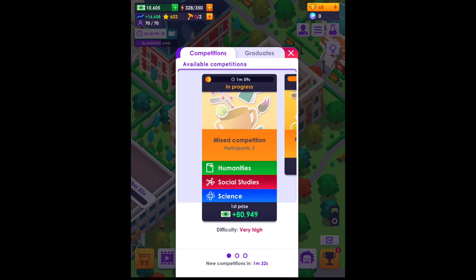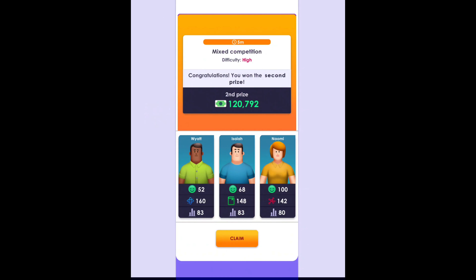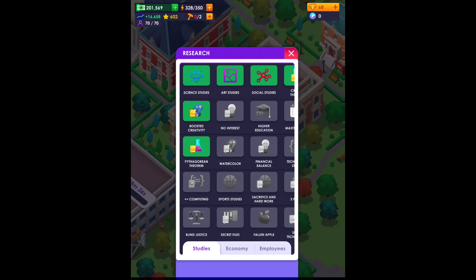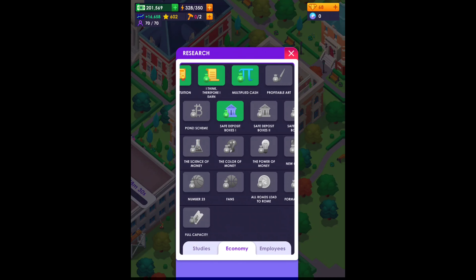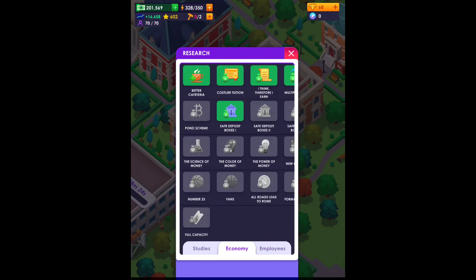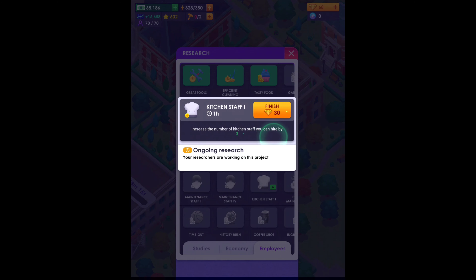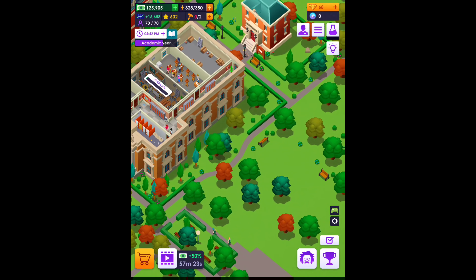Let's start doing these competitions — participate, claim, claim — and that's all we have so far. Research-wise, I think I've been doing this the wrong way. I've been focusing on studies and haven't really been clicking on economy much, and I haven't been taking care of the employees. Kitchen staff — increase the number of kitchen staff you can hire by three. Let's go ahead and knock those out.